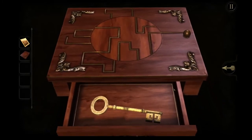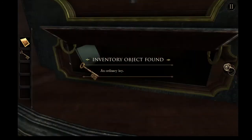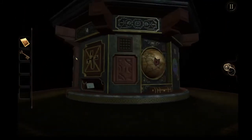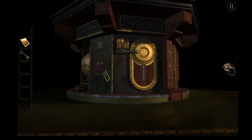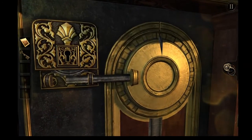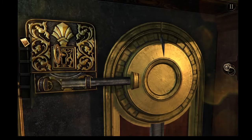An ordinary key. Sure thing. We already read the note. Okay, so we come out and we look around for an ordinary keyhole. That looks pretty ordinary. Come on. There we go.